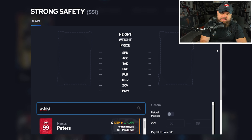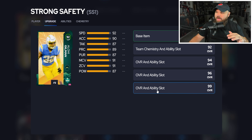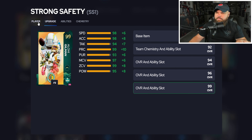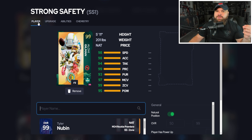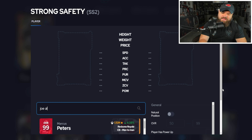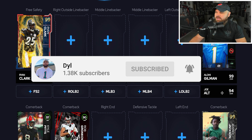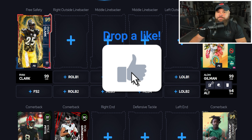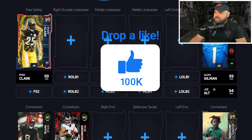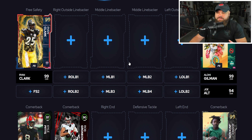At strong safety, I have Alohi Gilman. I'll note a backup because some people can't get this card since some objectives are bugged out — he can get Deep Zone, Mid Zone, and Secure Tackler for three AP. If you want to ignore Alohi Gilman, Joe Walt at safety — the 94 Theme Team All-Star, not the Golden Ticket — also gets Deep Zone, Mid Zone, and Secure Tackler. Either option is great here.